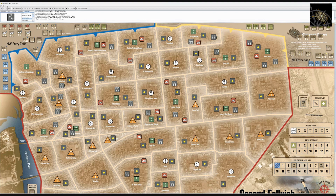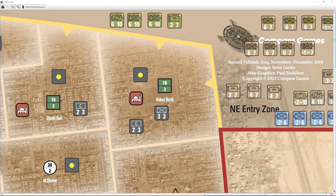Now let's walk through examples of play using a blown-up view of the map. These examples are written up and will be available on the Compass Games product page for download. In example one, assume it's the first impulse of the game and the coalition player activates the northeast entry zone. She chooses to move a single marine infantry company into area 18.